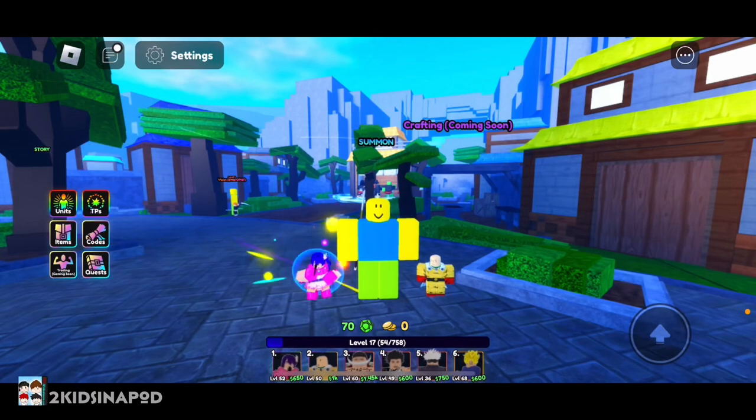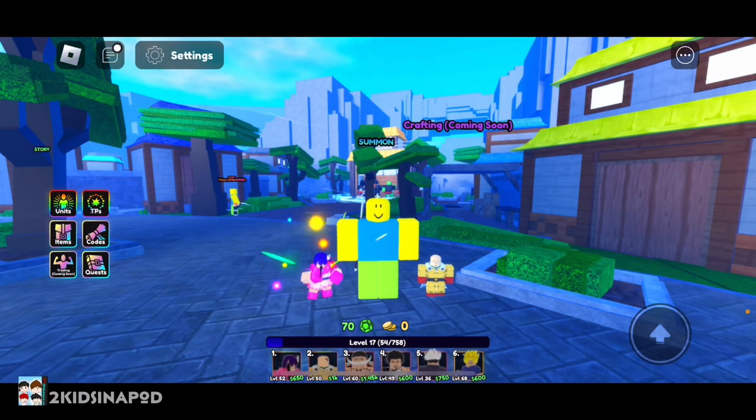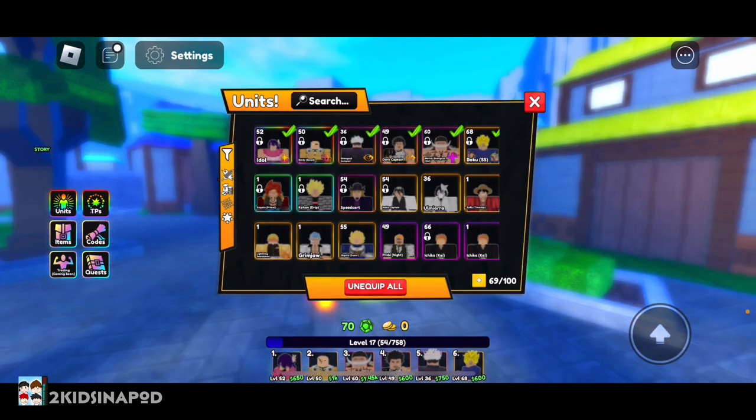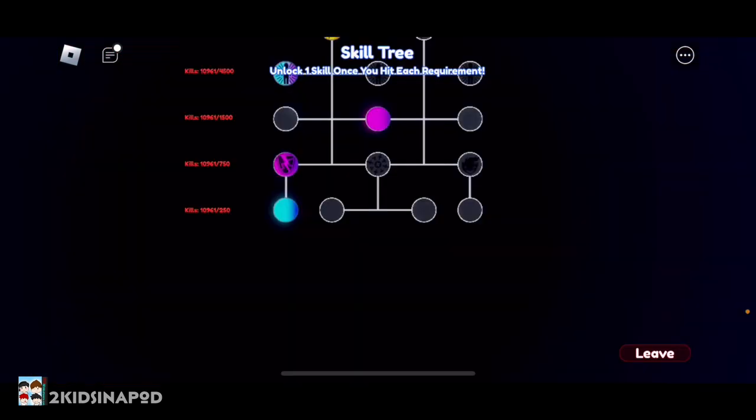Hey guys, today I'm going to be showing you how to upgrade your units using the skill tree in Roblox Anime Last Dance. All you gotta do is click on units, then you're gonna select the unit you want to use the skill tree on, scroll down until you see skill tree, click on skill tree, and this page should pop up.